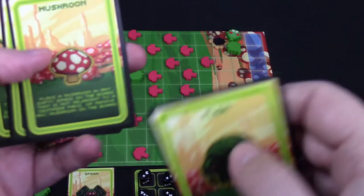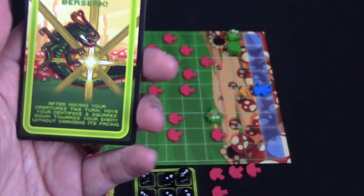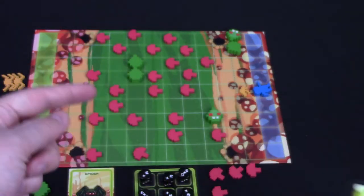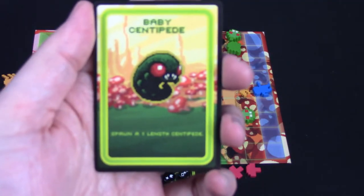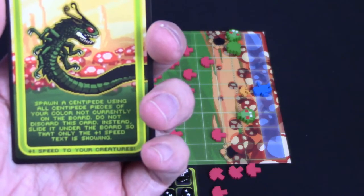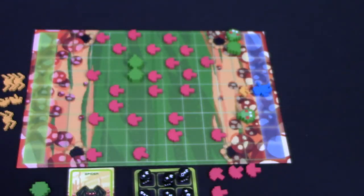Let's take a look at some other cards. The mushroom card allows you to put a mushroom on any empty space on the board that is not adjacent to the centipede, or remove a mushroom from the board. There's also Berserk — after moving your creatures this turn, your centipede moves two squares downwards towards the enemy without changing its facing, basically making a beeline towards the gnome. There's also a baby centipede, where you can spawn a one-length centipede, or spawn all centipede pieces of your color not currently on the board. And this one allows you to get plus one speed to your creature, so they're going really fast.